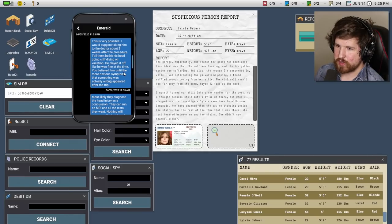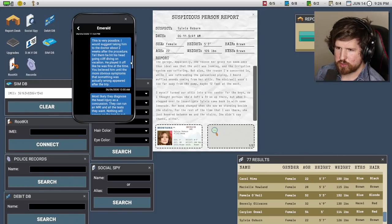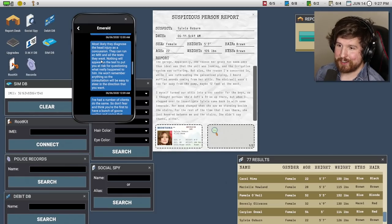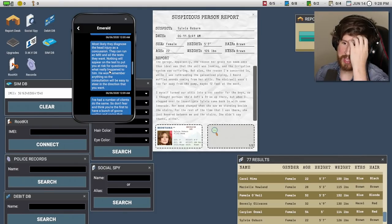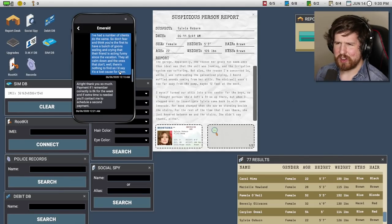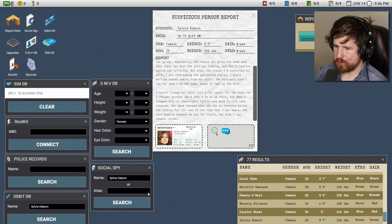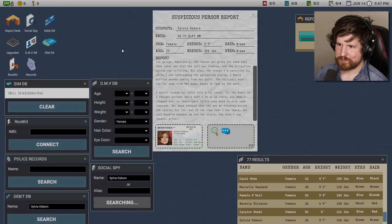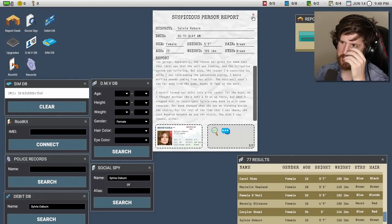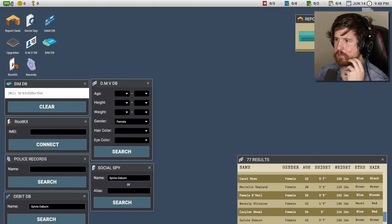He played it off like he was fine at the time. You believed him until more obvious symptoms appeared after the trip — most likely they diagnosed the head injury as a concussion. They can run an MRI and all the tests they want; nothing will appear to put you at risk for questioning what really happened. He won't remember anything, so the consultation will be easy to steer in the direction you want. She's not on social media. This is a fairly simple one — let's go ahead and file it. We got it.